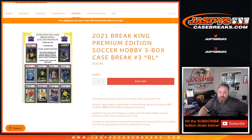So the way this works: 18 spots, we're going to get a random letter from the list below. We'll go by the player's first letter of his or her last name. So Kylian Mbappe would go to M for Mbappe. If we pull a Dominic Calvert-Lewin, it would go to C for Calvert-Lewin.